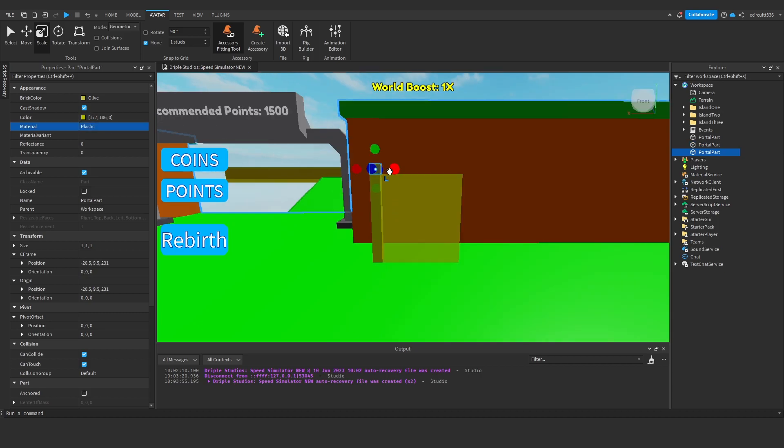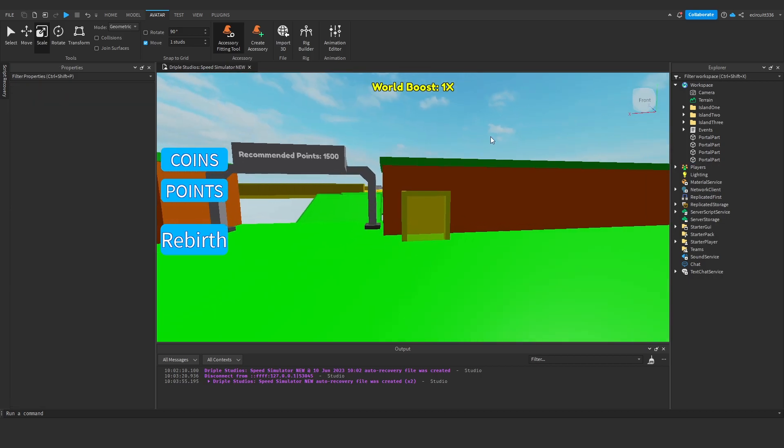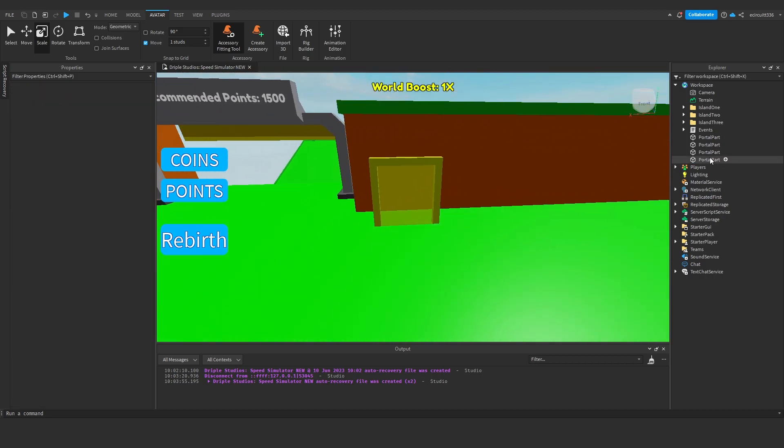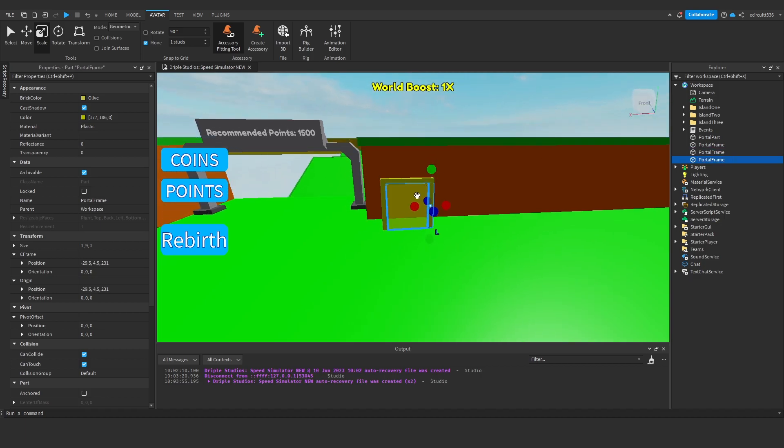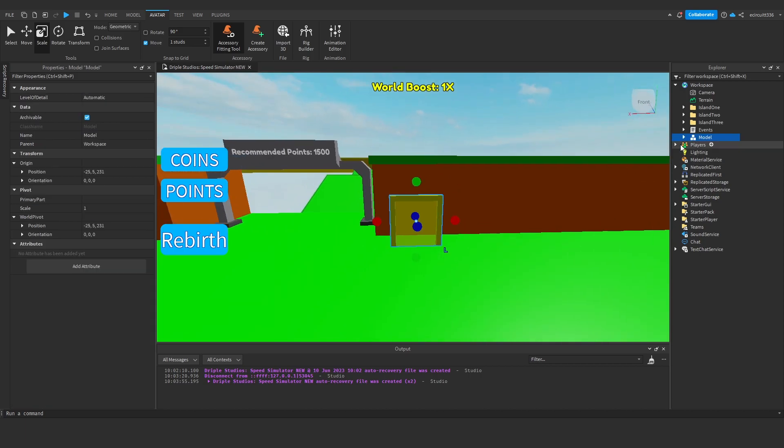I'm also going to make it a darker yellow as well, because this will be the frame. Now duplicate this again — we'll basically be putting parts around here like so. And here's our portal, our desert portal. It's not very good, but it will do. We're going to rename these to 'portal frame'. And then our portal part's in the middle.